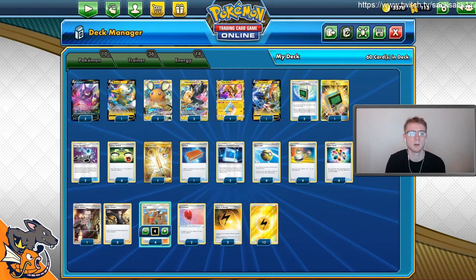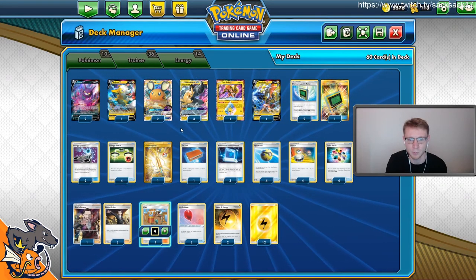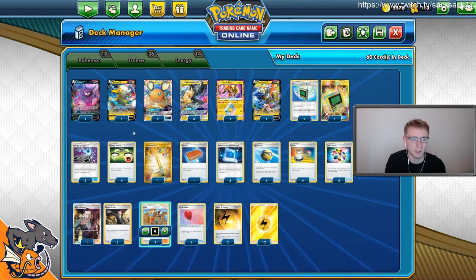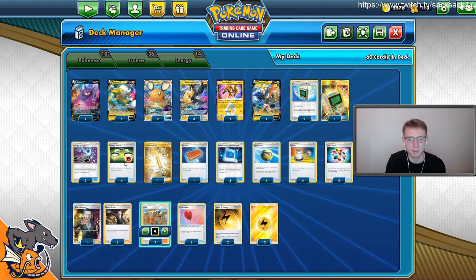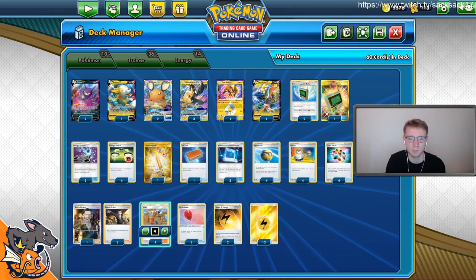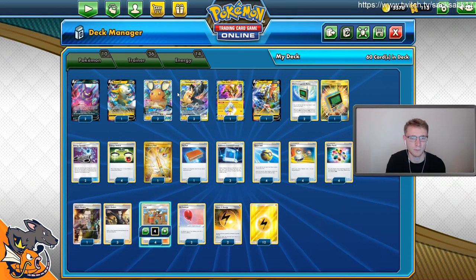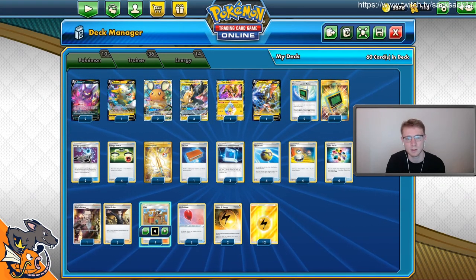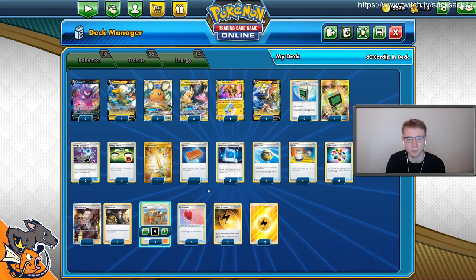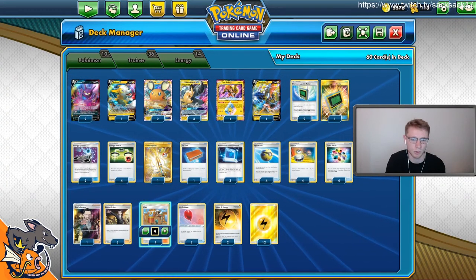Two Energy Spinner — it was a staple in Peek Around for the terminal Full Blitz. People are starting to cut it because you can't really Full Blitz turn one anymore, but we're going to try to. Four E-Switch, which is a must. We'd like a Tag Switch but we don't have higher counts of tag teams, so we're not playing that anymore — we're just trying to go fast and aggressive. Ordinary Rod to get back Dedennes, Crowbats, Peek Arounds, and energy we might pitch off Clay.